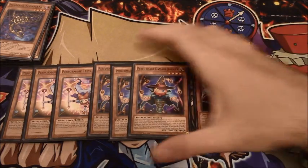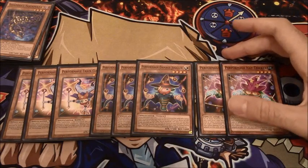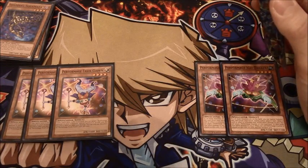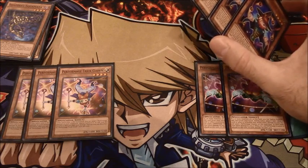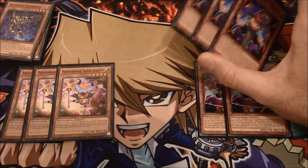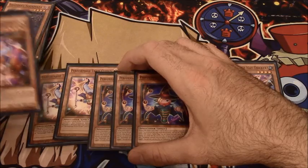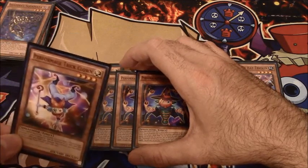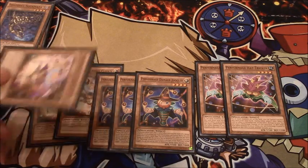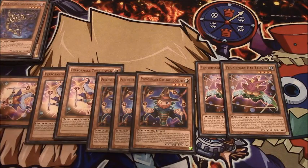Performages are a series of spellcaster monsters with effects that enable you to spam Rank 4s. Trick Clown has the ability to summon any Performage Monster from the Graveyard when it's sent to the Graveyard by any means — then its attack and defense become 0 and you take 1,000 damage. When he's sent to the Graveyard by battle, detaching, or fusing — since he is a Light, you can make Construct with him — he'll bring back any Performage Monster. You'll probably have a level 4 on the field and can just Rank 4.